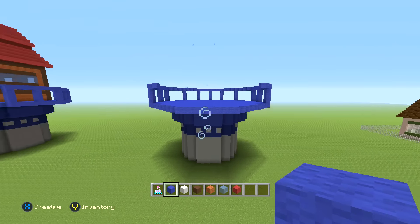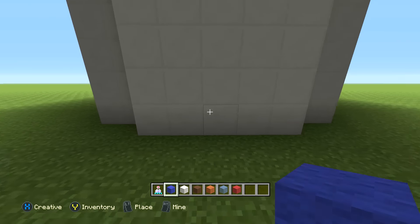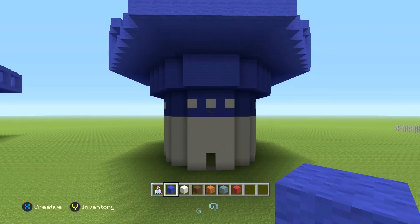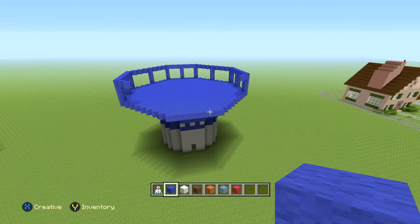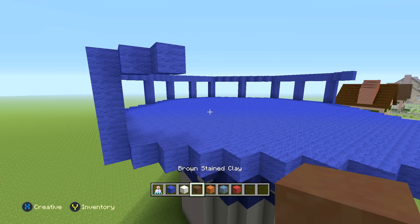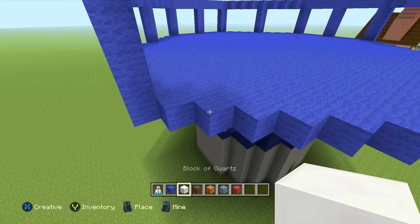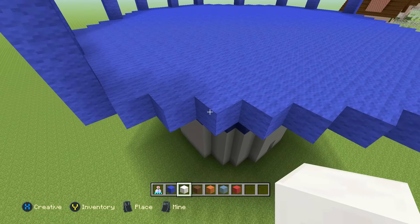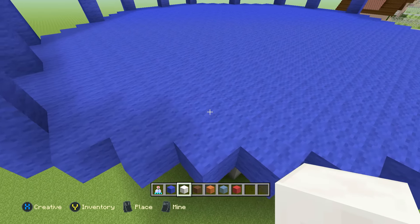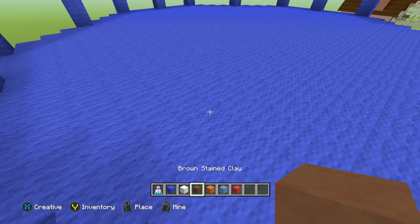Now we're done with that part. Add a door by removing the two blocks in the center at the front — that's your door area. Now let's add the house, which is actually the easiest part compared to that cluster of circles. For the house we're going to need brown stained clay, acacia wood, ice, red wool, and block of quartz. To position it, look at the side and find the third notch — go in a total of three blocks, and on the third block you're going to place one brown stained clay.